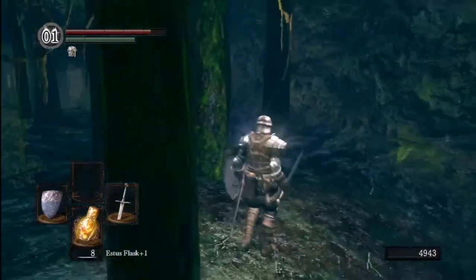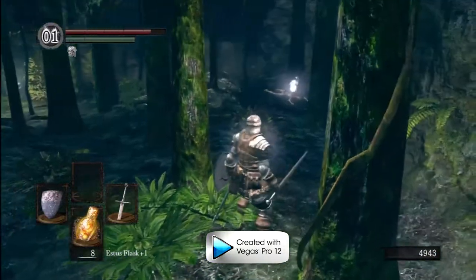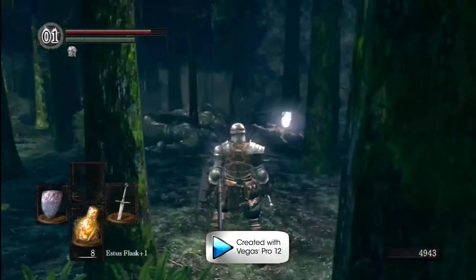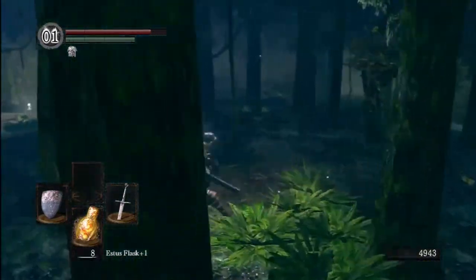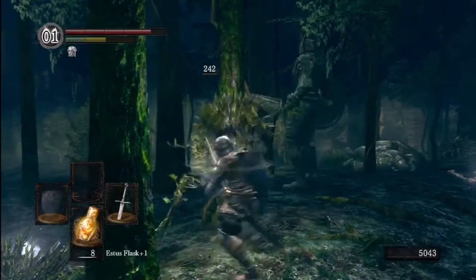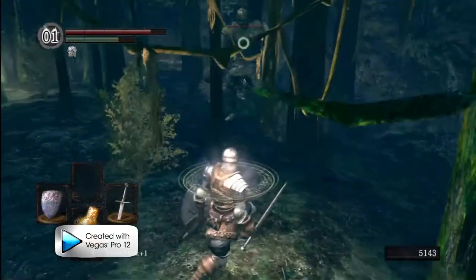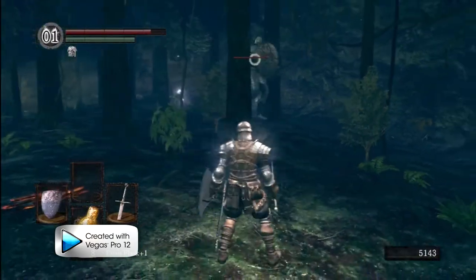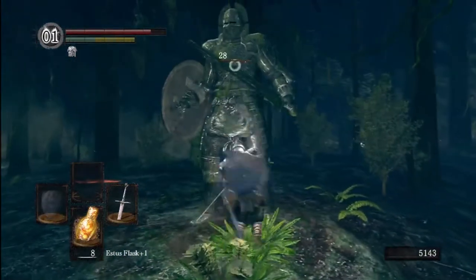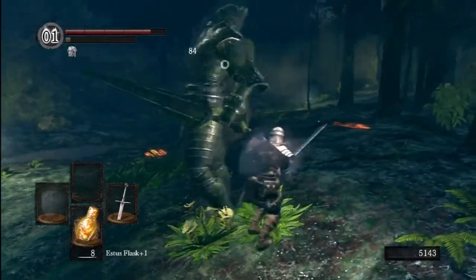We're going to run over to this item — be very careful when approaching it, there's another ambush here. There are two stone soldiers and a bunch of bushes. I'm going to try to fight them separately — I don't want to fight them all at once. He's going for his buff, which actually helps us by giving a chance to separate them. Just let his buff run out, then pull him away. Their attacks whip over your head — circling around and getting behind them is very effective.